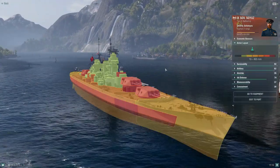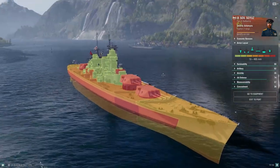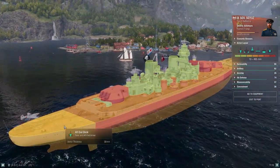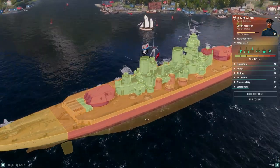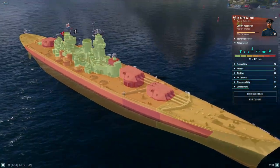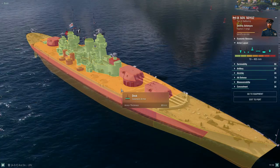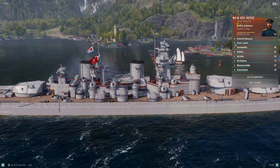So in terms of her armor scheme, she is a tough old girl. Looking at the bow plating, you've got 32 millimeters, and then coming back to your stern, also 32 millimeters on the deck as well, but then the midsection of the ship is 60 millimeters. This really helps dealing with destroyer HE spam — you're going to get a lot of non-pens on the deck, unless you're able to hit more accurately on the superstructure, which isn't actually really large on the Sovetsky Soyuz.